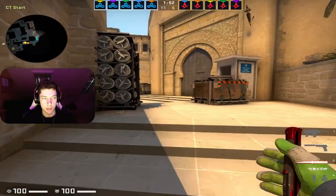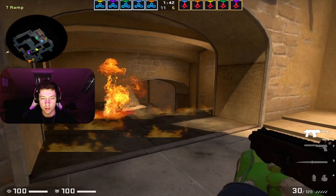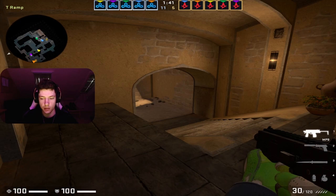Buying MP9 here. Let's see what he does with this weapon. He's just pushing ramp. It's important to note the reason he can push ramp like that — the enemies just had pistol rounds. He knows Astralis is going to save with full blocks and a full save. So that's why he's pushing like that. He would never push if Astralis had planted last round and forced. Really important to note. Smart move from him.